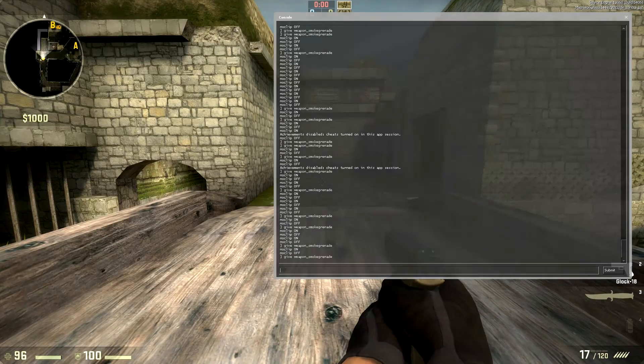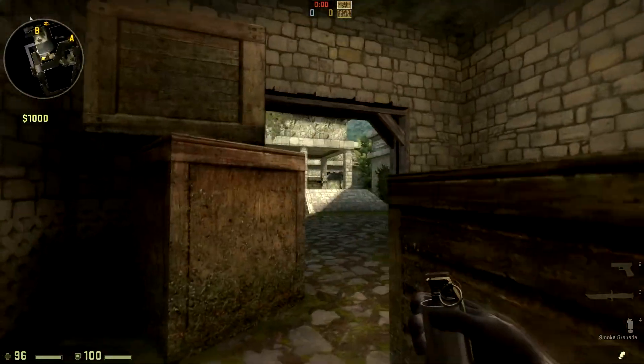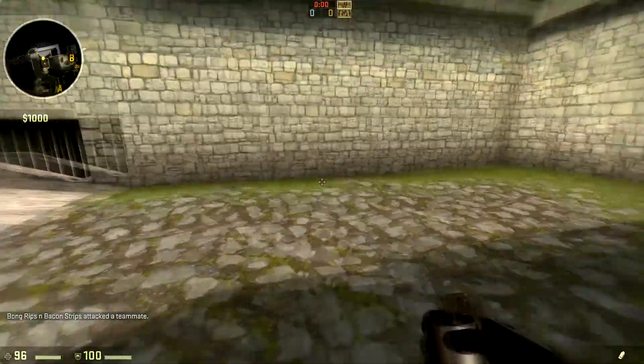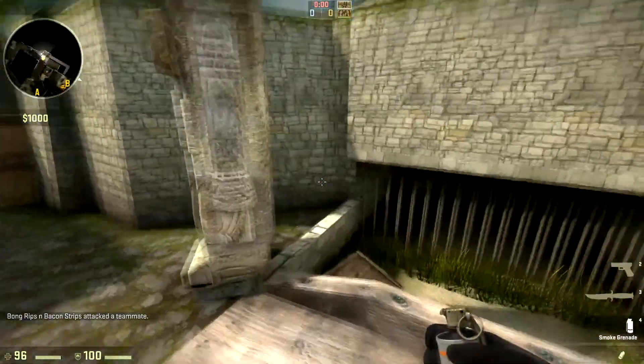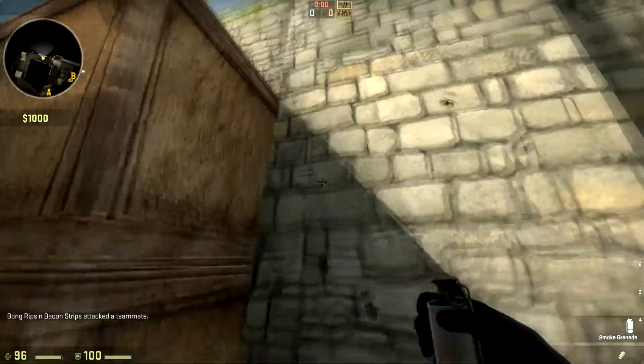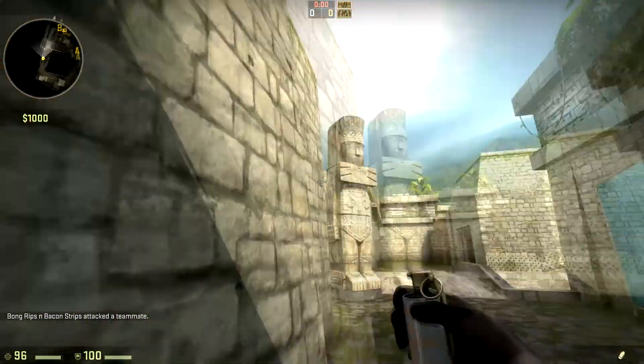The next smoke we are going to cover is the CT spawn smoke for B, which is right there. There's usually someone with an op and he'll just own you right when you peek around the corner. So you're going to want to smoke that out before you actually try to take the B bomb site. To do that we're going to stand at where these double boxes meet this wall.